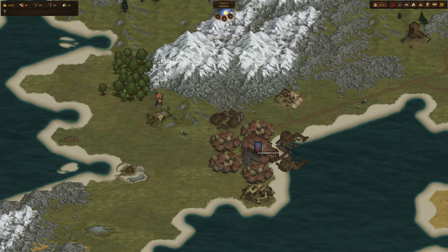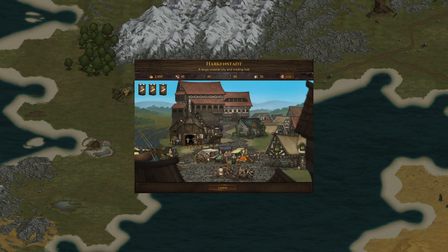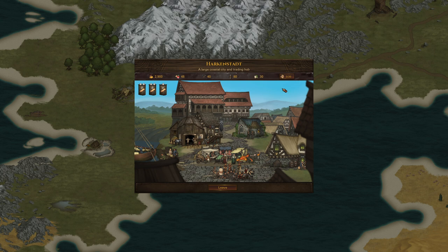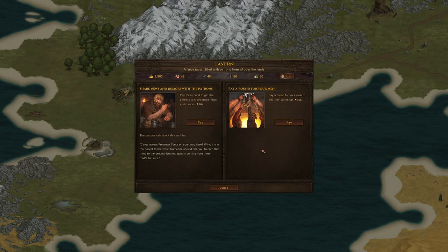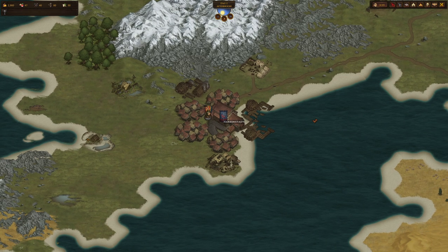To end this video, let's look at the settlement screen. Going into this town, you can see the goods and services it offers. Each building has different functionality — at the market, where you usually go first, you can buy all kinds of provisions and cheap arms and armor. Another important building is the tavern, where you can spend crowns to increase the mood of your men or pick up rumors. We'll leave it here for now and see you in the World Map First Steps video coming up next.